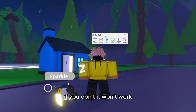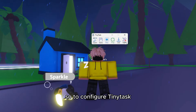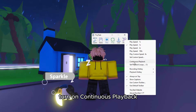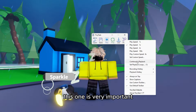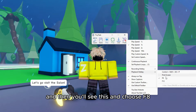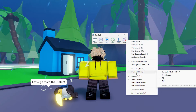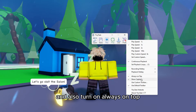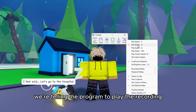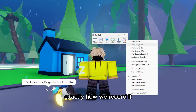To configure TinyTask, press Options, select 1x speed, and turn on continuous playback — this one is very important. Then hover over the playback hotkey and choose F8, and also turn on always on top.